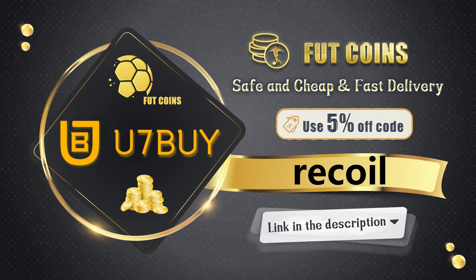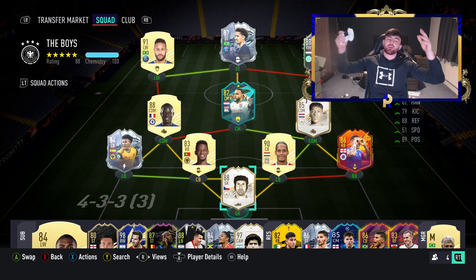First of all guys, if you are looking to get any FIFA coins check out U7Buy — they're giving away 10 million coins and some of you may even get 14% off. Just make sure to use code RECALL when you purchase to get your extra five percent off.